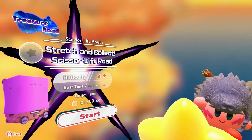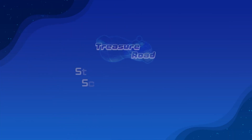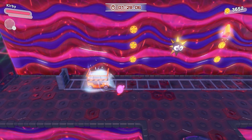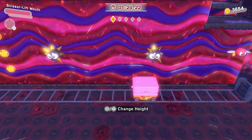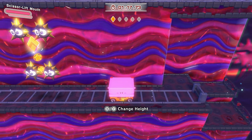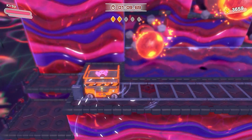Starting off with the Scissor Lift Mouth Treasure — Stretch and Collect, Scissor Lift Road. We've got one minute to complete it. So we need to grab the Scissor Lift and then quickly begin collecting these red crystal shards. Let's grab this one first, duck under, beat up the Bronto Burks, get rid of the Scissor Lift, and swap to a new one. This one's all about quick timing and making sure that you manage your time on each Scissor Lift well, and not getting stunned a lot like I normally do with this copy ability.